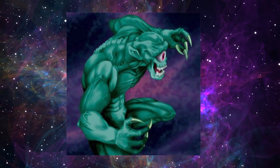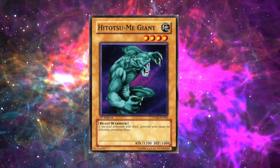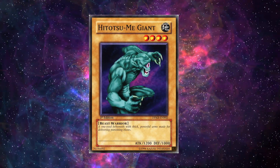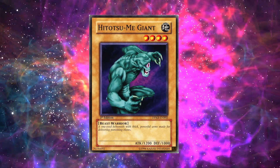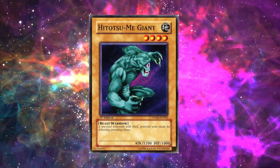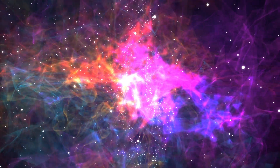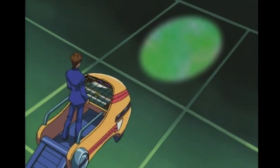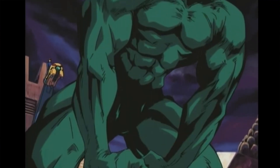Do you know what episode this was in? I think it's like the first one or the second one? It was. Oh my god! So it was Hitotsumi Giant. And Hitotsumi Giant is not only an Earth type, but he's also a Beast Warrior. He has one eye. He literally looked like a Beast Warrior. That's crazy. I can't believe you pulled out that card. I genuinely knew what it was. It's a classic.